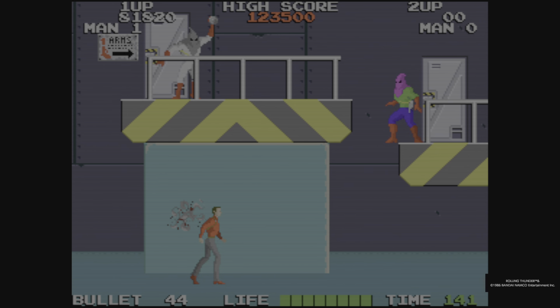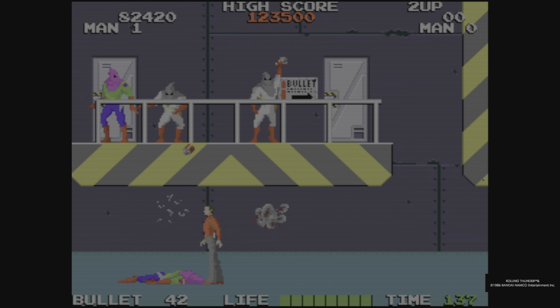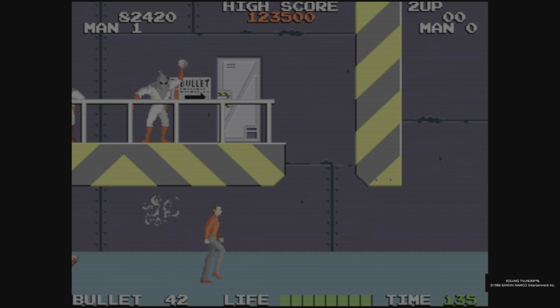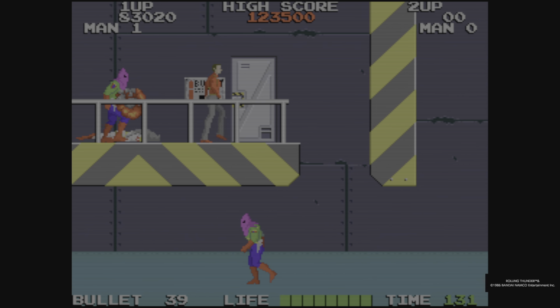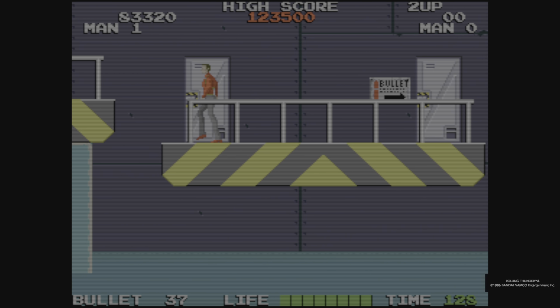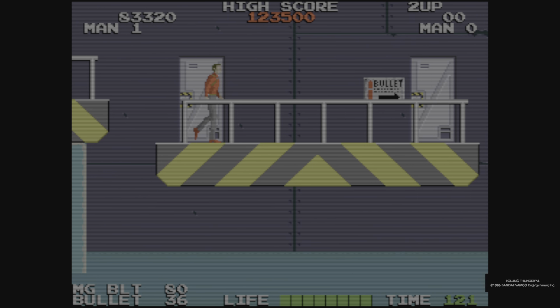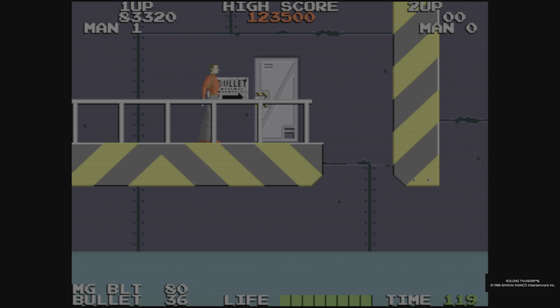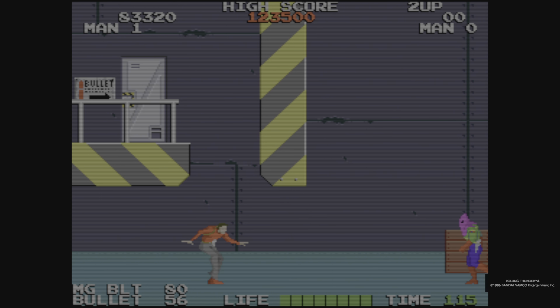The movement in Rolling Thunder 1 feels like it's rotoscoped - I don't believe it is, but it just feels like it. So if you're going to duck and you think, oh no, I want to jump instead, you have to finish that ducking animation first before you can move. When you're crouching, I found it very hard just to turn around - I don't think that was even possible in the first game, which was annoying.